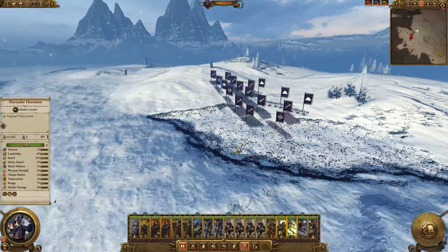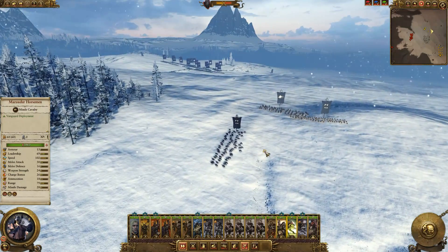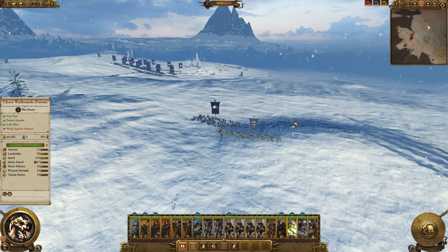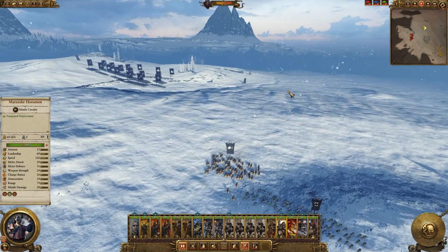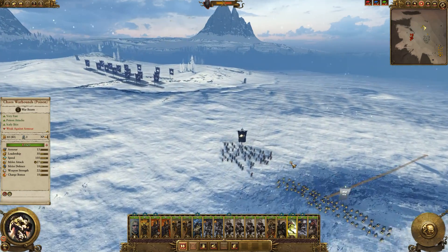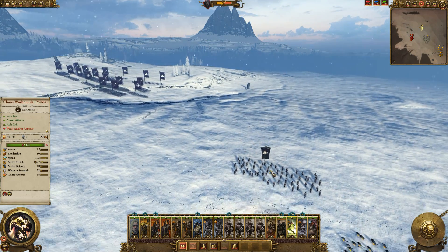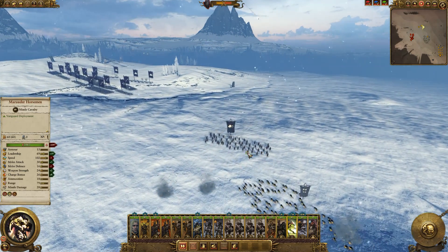They've got reinforcements coming as well - we've got a couple of mortars there. We're heavily outnumbered in this one, but we do have the superior troops: chaos warriors should be able to go through spearmen and swordsmen quite easily. Chosen will go through everyone quite easily. Aspiring champions too - we should be just fine.